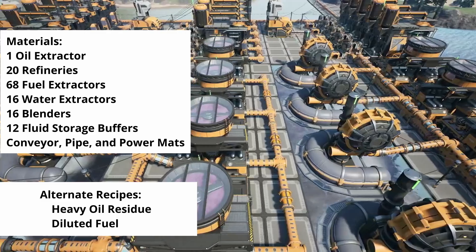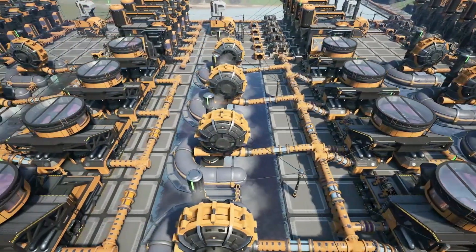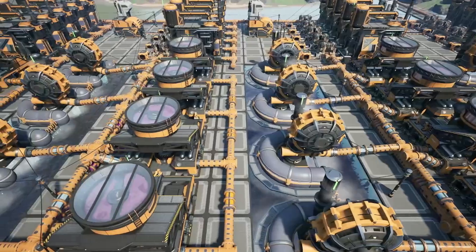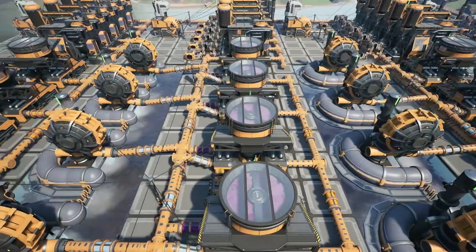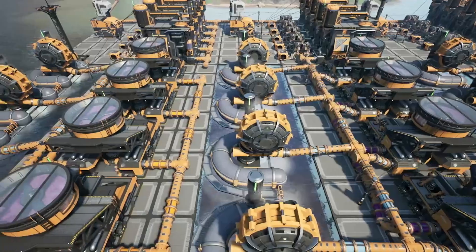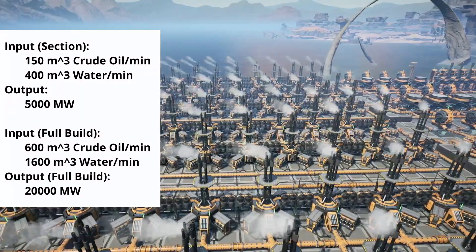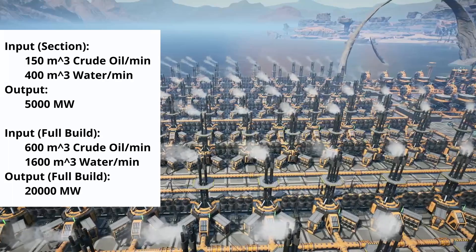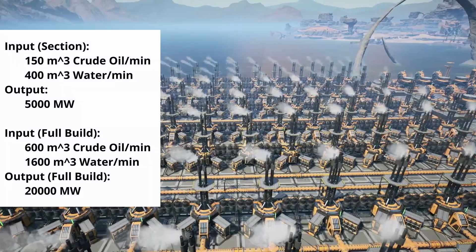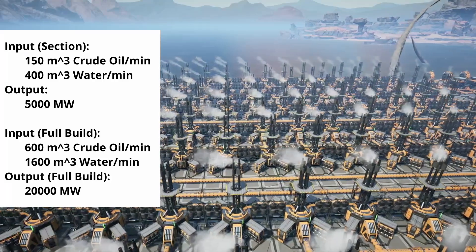We'll also be using Mark II pipelines throughout. This is a big build, with a full 20 gigawatt plant sitting on a 32x64 foundation platform, but we'll break it up into quarters that fit on an 8x64 platform to make building easier. Our input will be 150 units of crude oil per minute per section of the plant, with a full size build requiring 600 units per minute. This can be achieved with a single oil extractor, overclocked, on a pure oil vein.